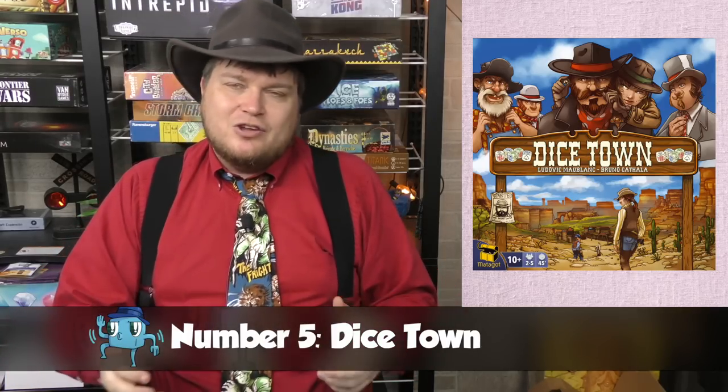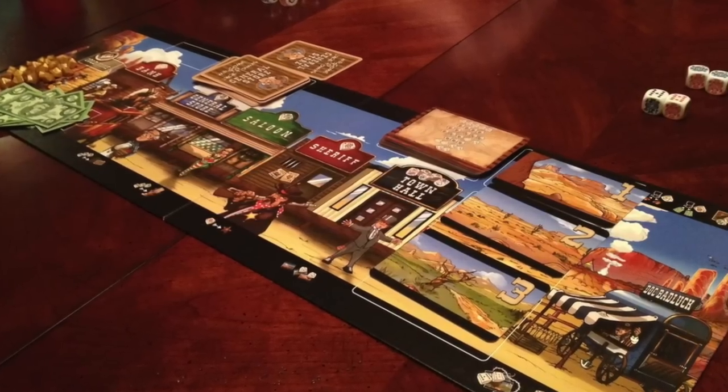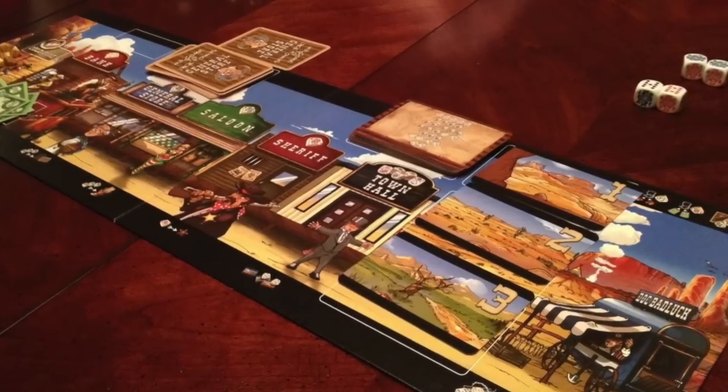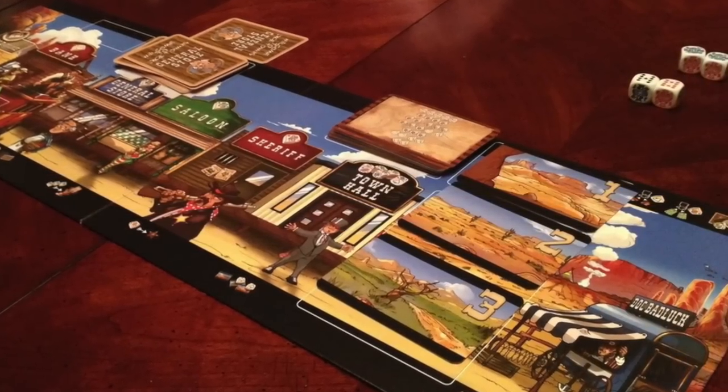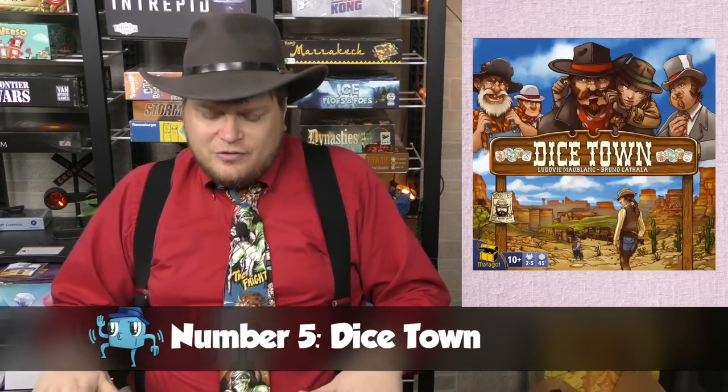Number five is Dicetown — a fantastic game of rolling dice and making poker hands from them. Each turn you roll dice and that's your poker hand, but you only get to keep one die to build your hand. You can pay a dollar to keep more, or pay a dollar to keep none of them. You then use those dice to rob banks, mine for gold, and build out different areas. Dicetown has a couple of expansions, and while the base game is very good, with one or both expansions it's even better.